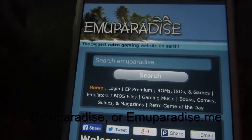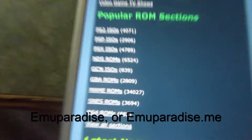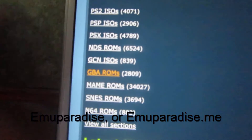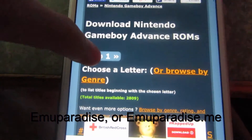It takes us straight to emuparadise.me — that's the right link. It's going to say welcome to EmuParadise. Scroll down and you can see all the ROMs. I'm going to search for GBA ROMs right there. Download GBA Advanced ROMs.